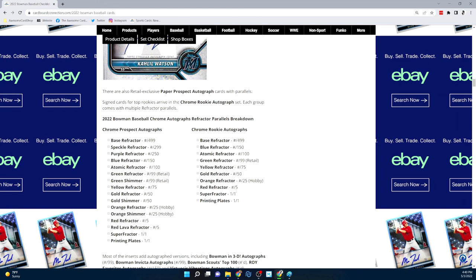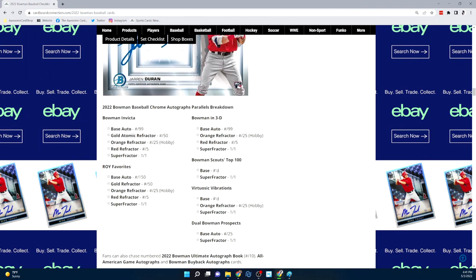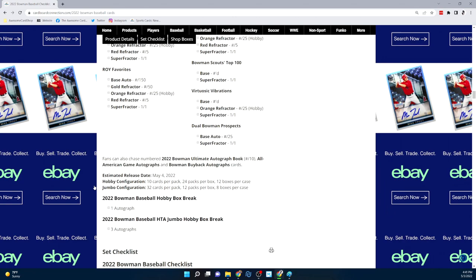The chrome autograph refractor parallels have quite a few options. You also have Bowman in 3D autographs, Invicta autographs, Top 100 autos, and Rookie of the Year Favorites autos — all the inserts have autos with potential parallels, and those parallels are pretty low-numbered. The configuration for hobby is 10 cards per pack, 24 packs per box, 12 boxes per case. Jumbos have 32 cards per pack, 12 packs per box, 8 boxes per case.